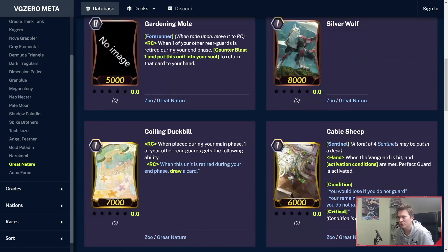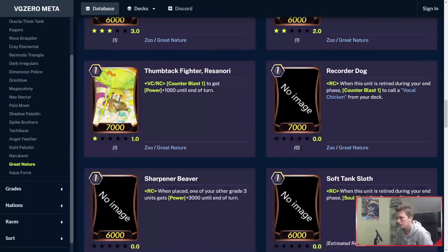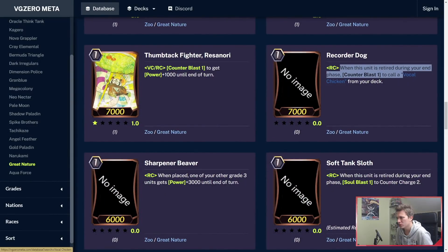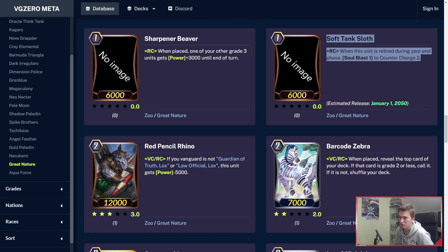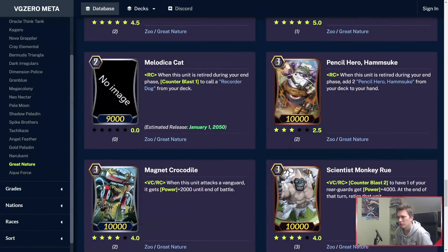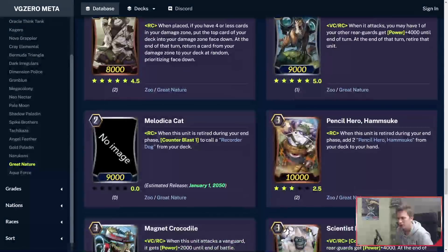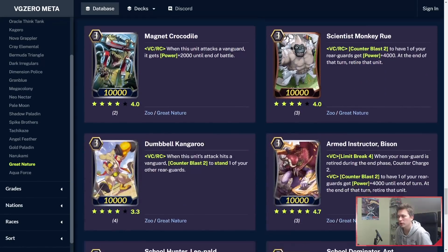Great Nature got a new forerunner — Gardening Mole: when your other rearguard is retired during your end phase, Counterblast 1 to put this unit to your soul to return the card to your hand. Not that good. Recorder Dog: when he's retired during your end phase, Counterblast 1 to call a Vocal Chicken. Soft Tank Sloth: when this unit is retired during your end phase, Soulblast 1 to Counter Charge 2 — that is a good effect. Melodica Cat: when this unit is retired during your end phase, Counterblast 1 to call a Recorder Dog, the Grade 1. So when the Grade 2 is retired, you call the Grade 1; when the Grade 1 is retired, you call the Grade 3.